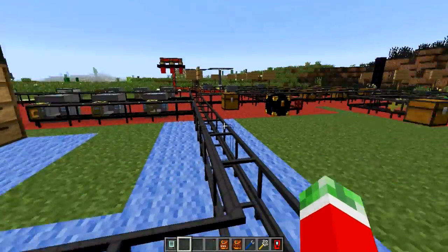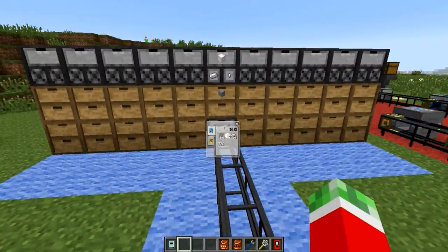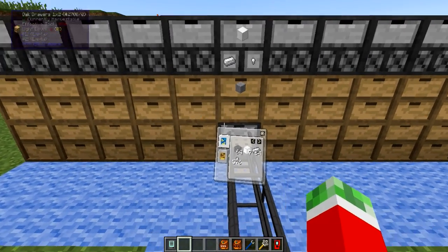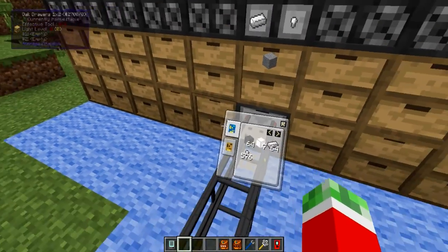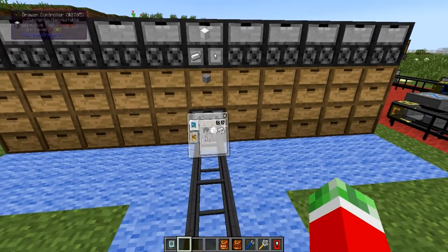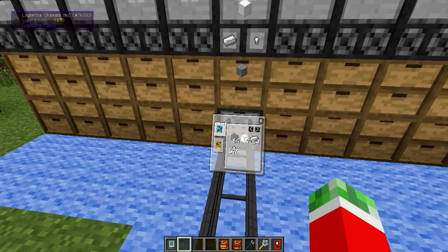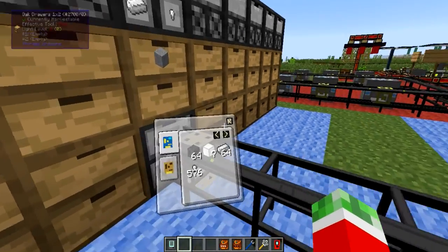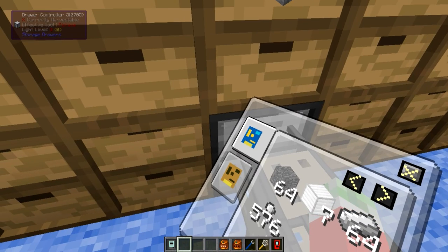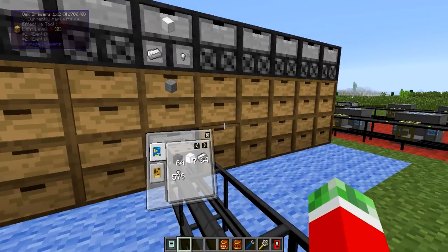The cool thing about a storage drawer network instead of using chests is that, thanks to the drawer controller, you're able to connect a lot of different drawers to one pipe. So instead of having to use 33 different chassis pipes with both item sync modules and a provider module, you can do all of this with only one chassis pipe hooked up and a drawer controller. The drawer controller is the block that talks to all hooked up drawers in the location.